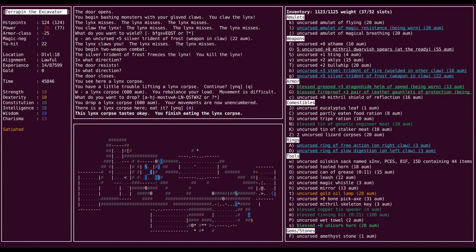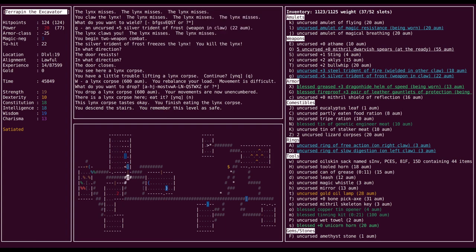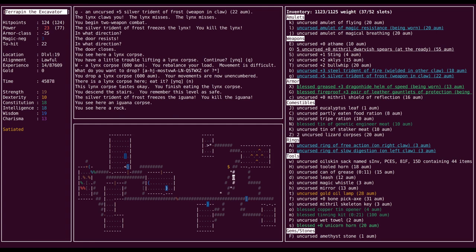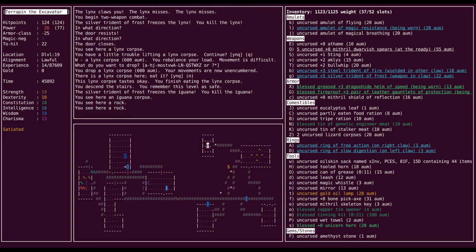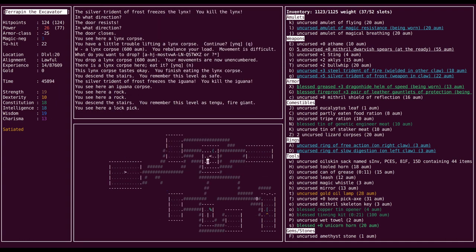Maybe I should do a premature jewelry eating session. I do have polymorph control. I'm going to go down and blank the potions first while I ruminate on that. Normally I do like one big jewelry eating session towards the end, like after I've explored most of Gehenna and polypiled for rings and amulets. And I just do it the once because it's annoying.